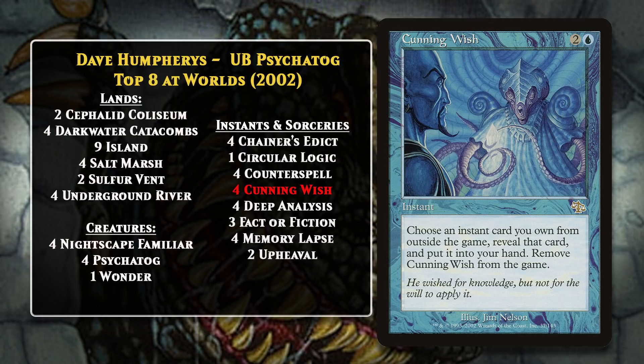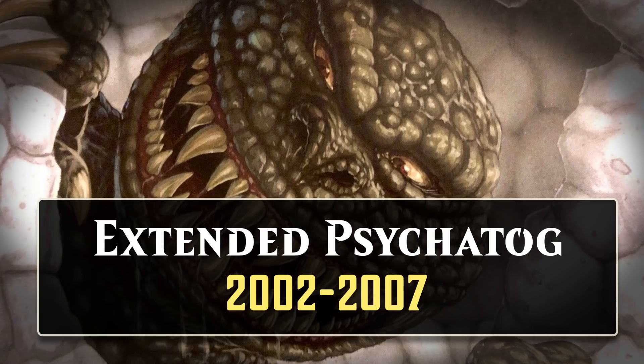2002 would mark the end of Psychotog dominance in Standard. Invasion Block rotated out in October of 2002 and took some key cards with it, most notably Fact or Fiction and Nightscape Familiar. Psychotog decks did continue to exist in Standard, but as a considerably powered-down version that never top eighted another Standard premier event before Psychotog itself rotated out. However, there was a format where all those cards and some others were still legal, and that was Extended—a now-defunct rotating format that featured the last several years of sets—and it would be the format where Psychotog would manage to have the most sustained success.